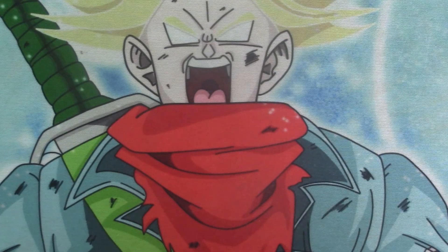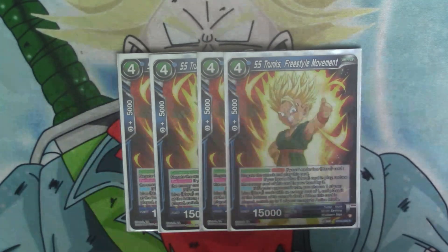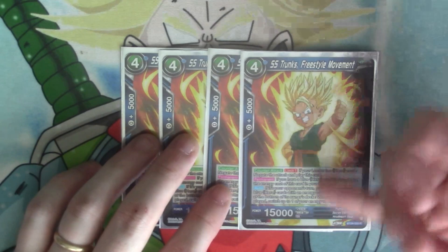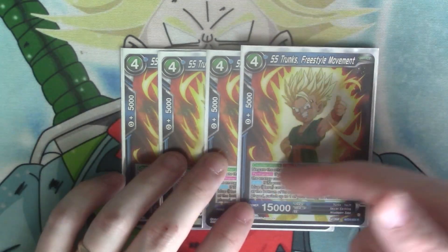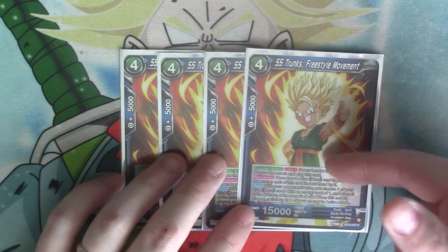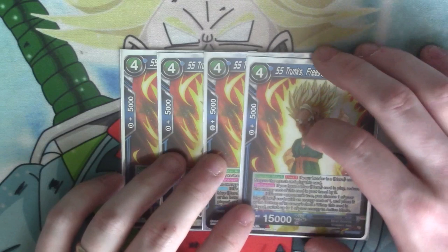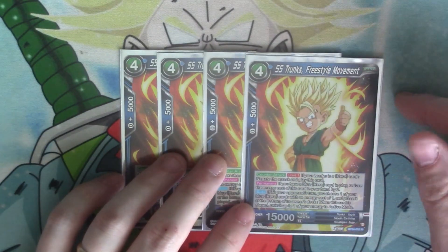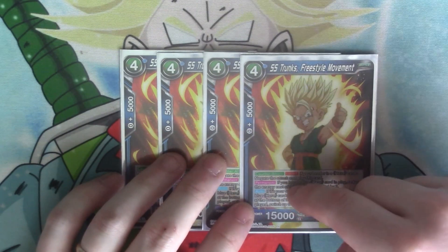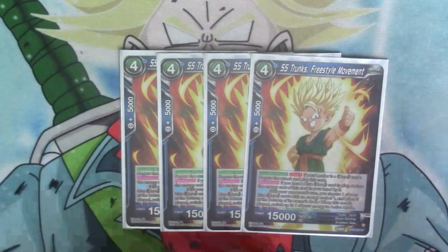Four costs — we have four copies of the negate Trunks. Counter attack limit one: if your leader card is a hero, you negate the attack and play this card. Permanent: if you have a blue hero card in play, you can reduce its cost by three, so it only costs one. And then auto: if it's your opponent's turn, you choose one of your blue hero cards with cost one and place it at the bottom of your deck. When this card is played, you get energy back — so it ends up costing nothing.